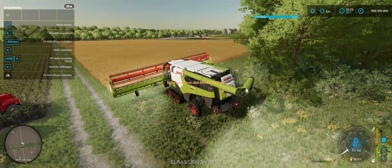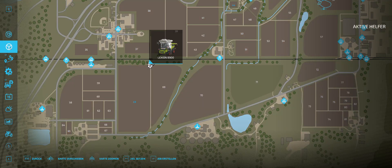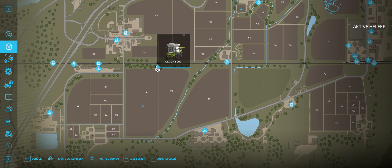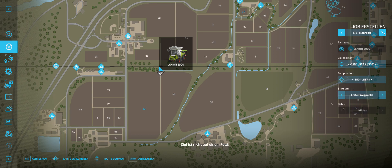This is for the combine harvester setup. We are going to come in here under our steering wheel. That is our combine harvester, and that is the truck. So we are going to get the job, and up here we are going to have to select Curseplay field work.